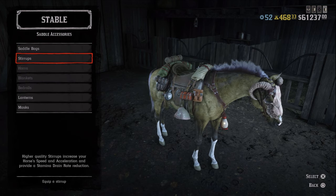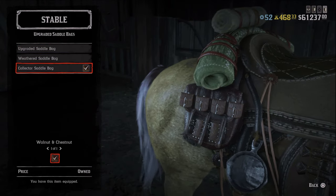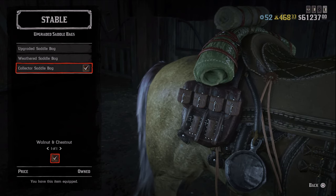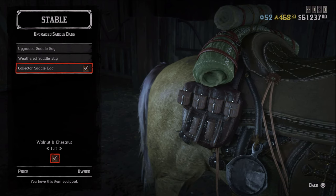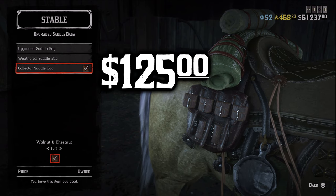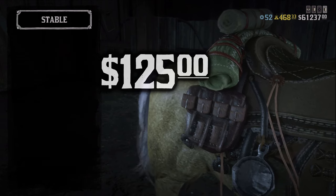I'm going to pick the McKinney Saddle. Then you go to Saddlebags and select Upgraded Saddlebags — from there you get the Collector Saddlebag. Like I said, you need to have the Collector Role and rank it up to rank five to unlock this saddlebag. You'll purchase it for $125, and after you get that you'll be able to have seven outfits stored on your horse.